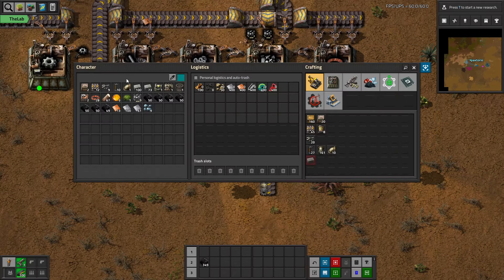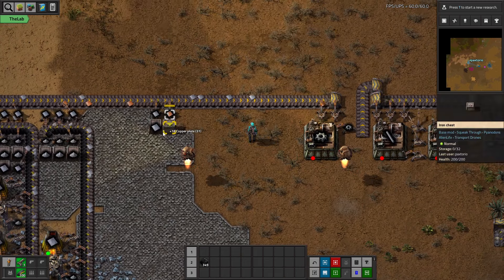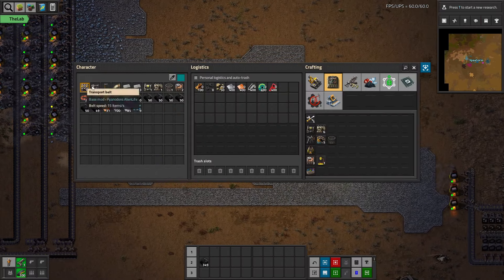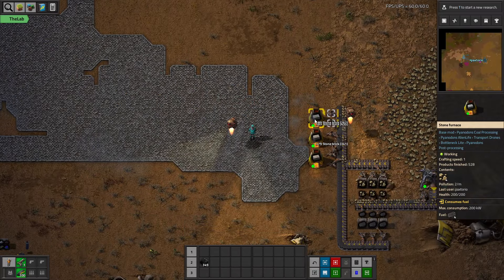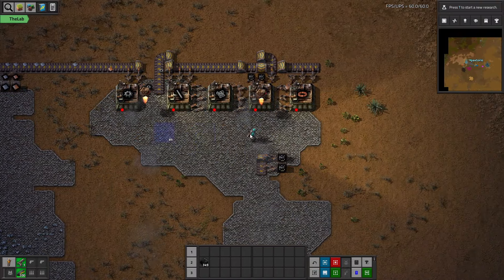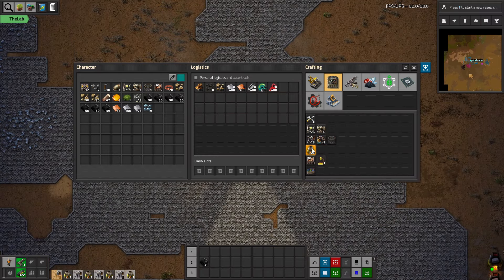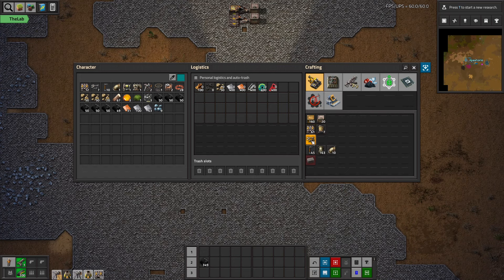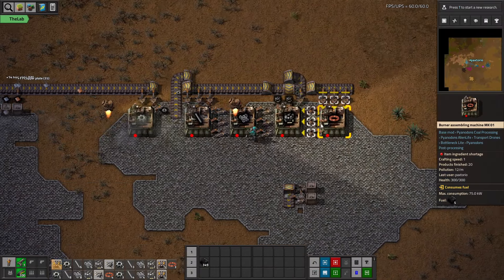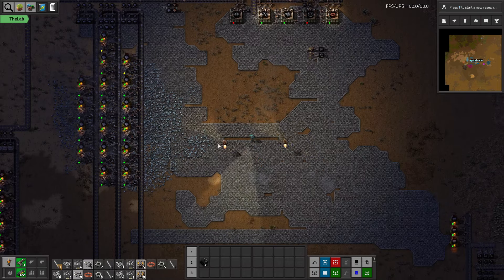We're a bit bottlenecked by copper, so let's build another copper mine. We need some stone for stone bricks to pave around the mall area. Still need more belts and inserters, so let's queue those up. We can try to encourage more small part production here — maybe I built the machine too close and need to move it. Let's see if we can make another one; we just need a bit more copper.